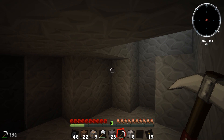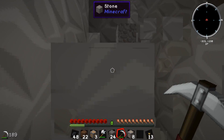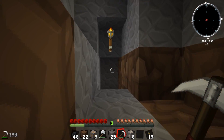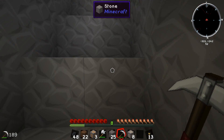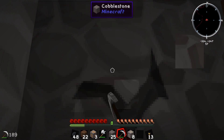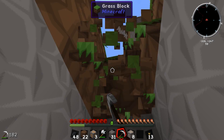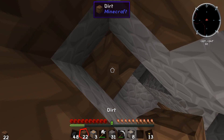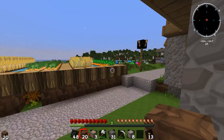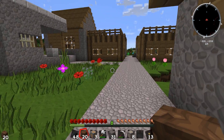Hello everyone and welcome back to Feed the Beast Unstable and welcome back to a hole which I have been digging out. Now let's go to the surface and let's go home. I've got a few things to clear up from last episode. I said I was probably completely overthinking Tinker's Construct and I was a complete stupid idiot. I wanted to know how to make a stick and you literally can just use a wooden stick. So yeah, that was a bit of an embarrassment. So with that I made this hatchet. You can also make a stone rod as well.